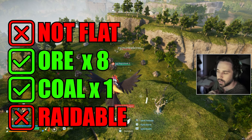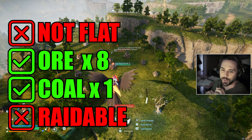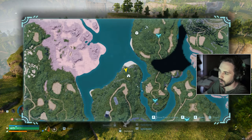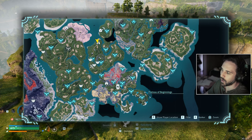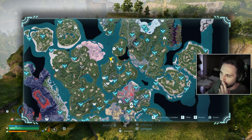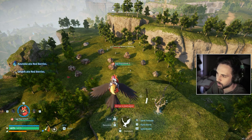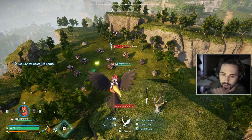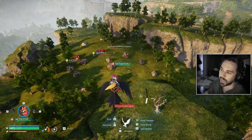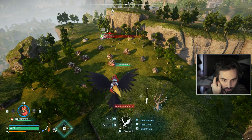Coming in at our number three spot — this is actually a phenomenal spot. This base location is insane compared to the previous ones, and it's really not that much further on the map from the spawn point. The first base is right around here, the second base was literally right next to it, and if you just go north from there, there's going to be this area I'm in right now. There are a ton of ore rocks here — literally like eight of them and one coal — and having ore and coal in one spot is honestly crazy.